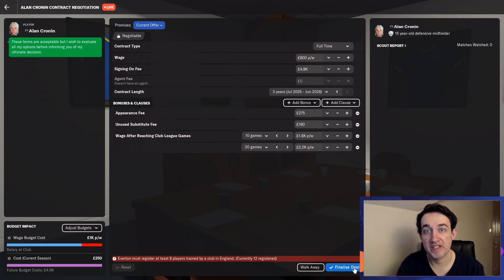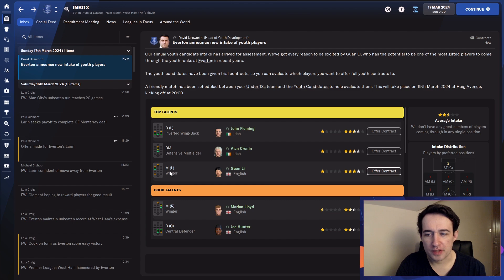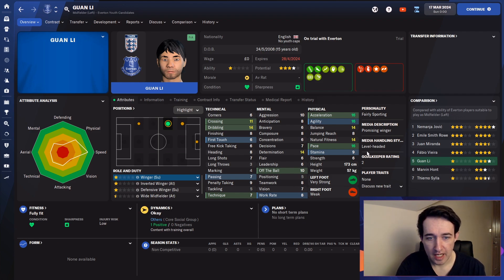This guy looks interesting just off his versatility and attributes. His positions — let's see his attributes. Guan Li. Quick — oh, you rarely see that. They're all 16! This man could be so quick, and he's promising. That's exciting.